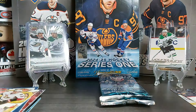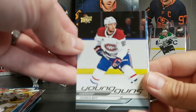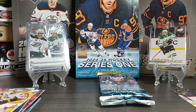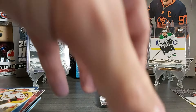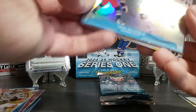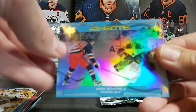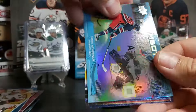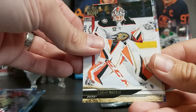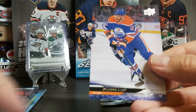I saw the next card — we got a Young Gun of Joshua Roy! It just keeps getting better. I know it's not the biggest name, but it's not a bad name if you're collecting Young Guns — I think Joshua Roy will do well in the NHL. AimBots Mark Scheifele, Jack Gwynn, Drake Batherson, Lucas Dostal, Connor Clifton, and Evander Kane.